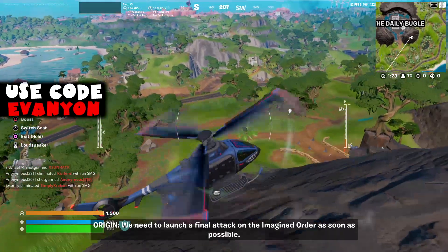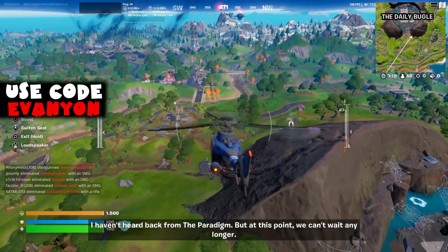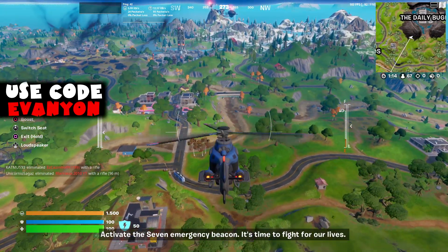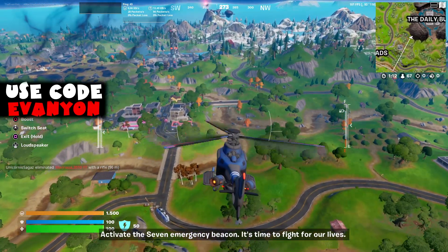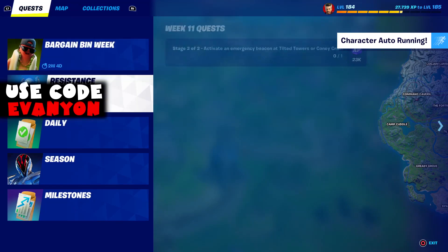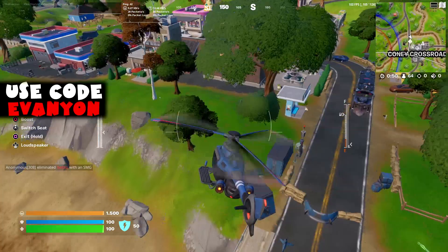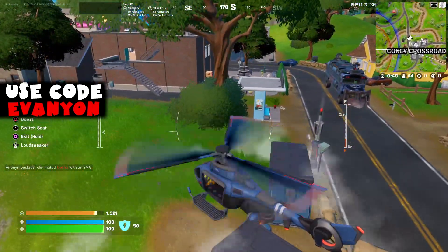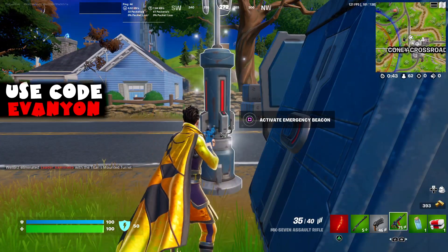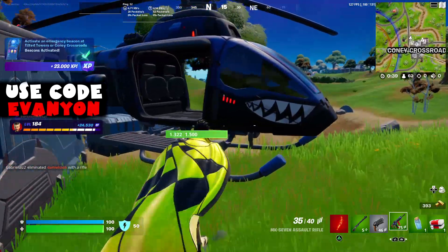The NPC says: 'We need to launch a final attack on the Imagined Order as soon as possible. Activate the Seven emergency beacon — it's time to fight for our lives.' The actual challenge is to activate an emergency beacon at Tilted Towers or Conic Crossroads. There are two at Tilted Towers and two at Conic Crossroads — we just need one. That's why we went to the Daily Bugle; we're heading to the one at Conic Crossroads.